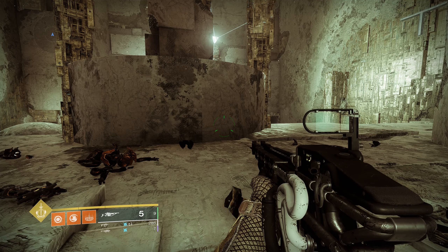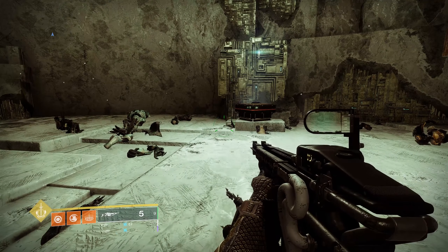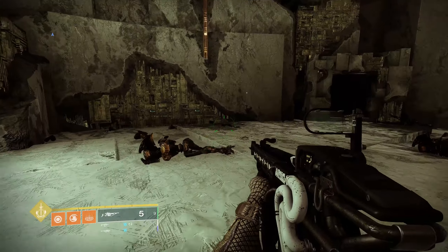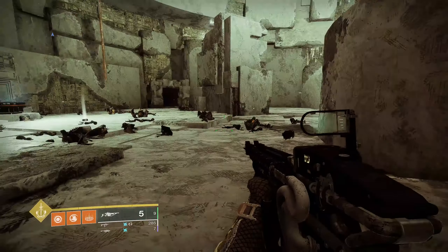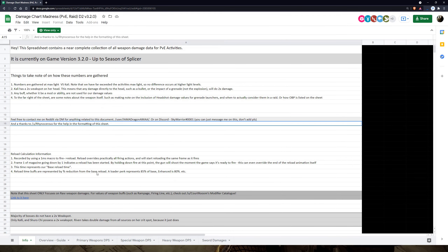That's probably around Sleeper Simulant levels after the buff — maybe a little more or less, around 60,000 on these. You're doing heavy ammo damage with that buff, and I didn't even combine it with Breach and Clear. Maybe next season we'll have Oppressive Darkness — combine that with a debuff and a Weapons of Light buff and you're looking at serious damage DPS. I have this chart I use for DPS — I found it on Reddit from 'I Am Dragon,' I'll leave a link in the description.